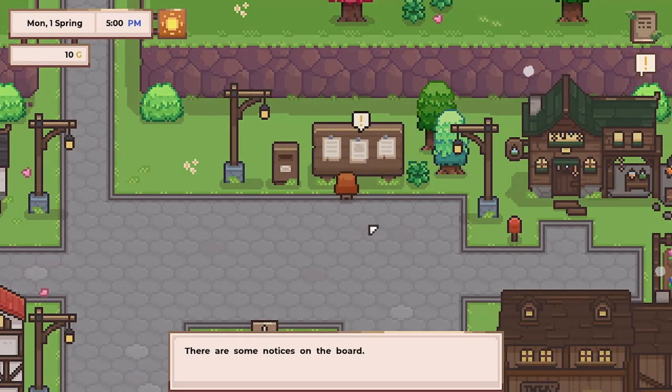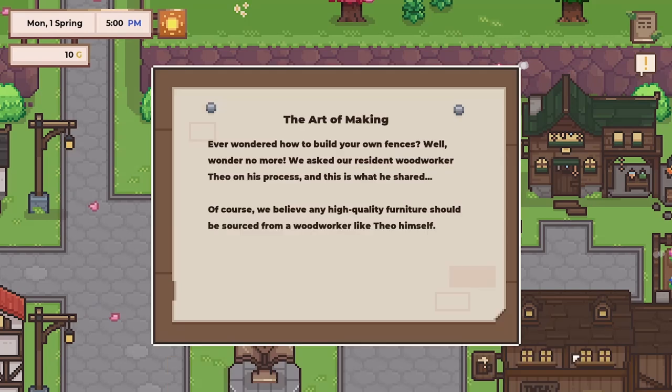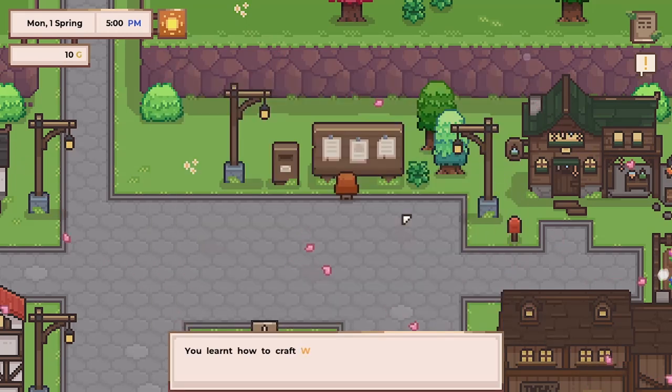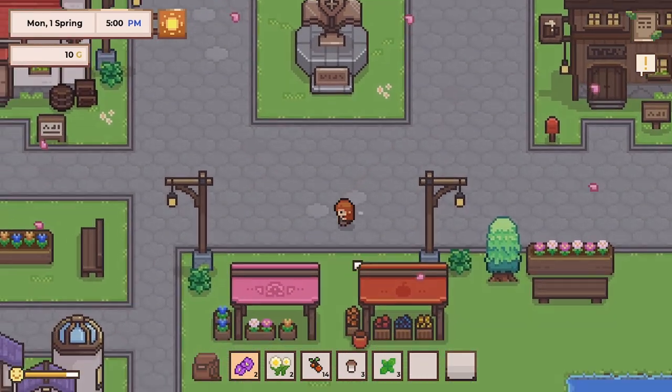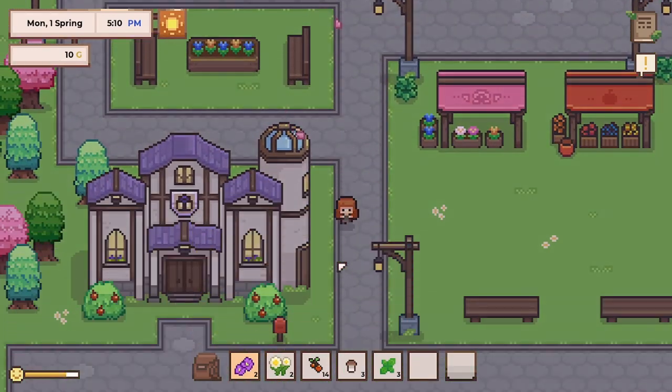Hi, you must be Flying Cat — welcome to Shimmer Brook. I'm Kip, and I'm a messenger around here. Nice to finally meet you. Are you a bird? Anyway — oh hey, there's a board with an exclamation mark. Let's see what this wants. There are some notices on the board: 'The art of making fences — ever wonder how to build your own? We asked our resident woodmaker Theo on his process.' I learned how to craft a wood fence!